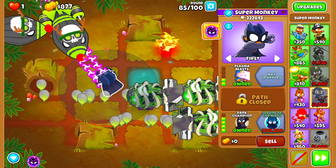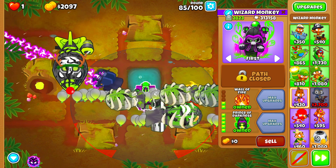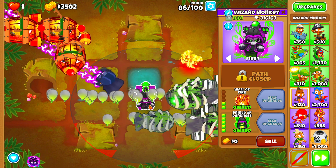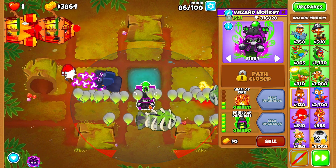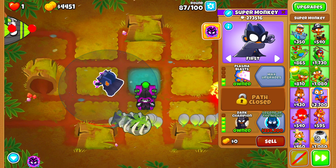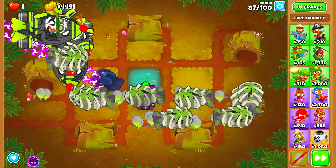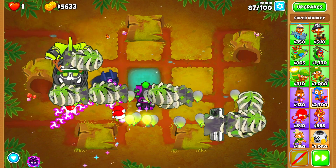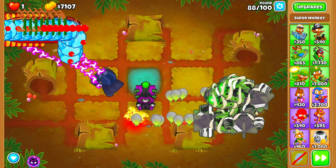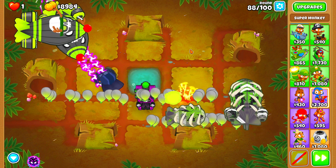Alright guys, here we are on Round 84. As you can see, we can almost afford to buy our Dark Champion. There we go boys — we have the Dark Champion! We officially have the hero that this Monkey City deserves. So if the Super Monkey is classified as Batman, what would the Prince of Darkness be classified as? Would the Prince of Darkness be the Robin to the Dark Champion's Batman? I personally think the Prince of Darkness is kind of the Dark Champion's Robin, because we all know the Dark Champion is definitely going to be Batman. Just because we have the Dark Champion, we are not out of the woods just yet — he's still not enough to deal with some of the higher tiered rounds. So we need to take advantage of the Dark Champion's teleportation ability once we get past Round 96. I'm going to fast forward all the way to Round 96.